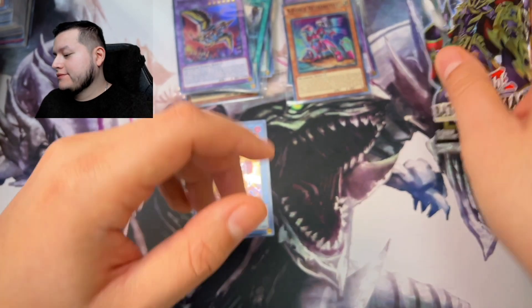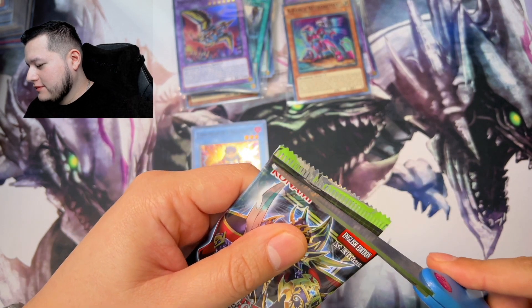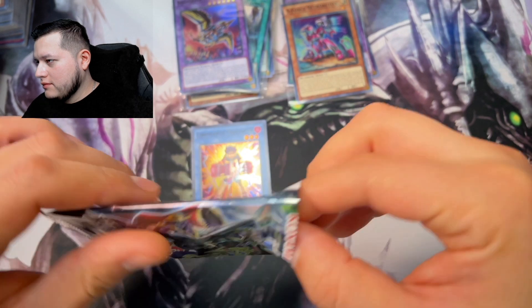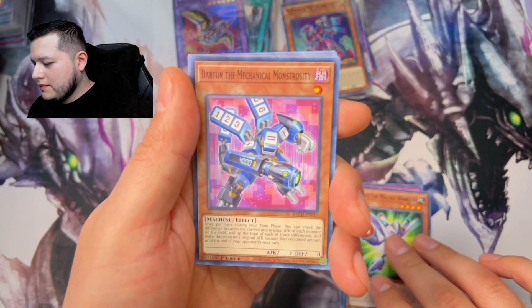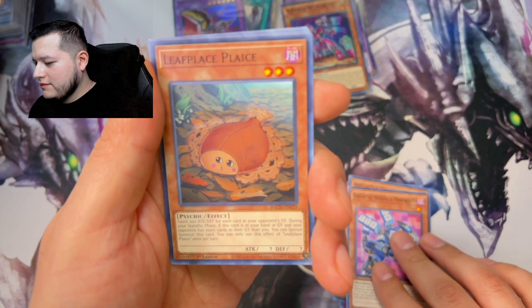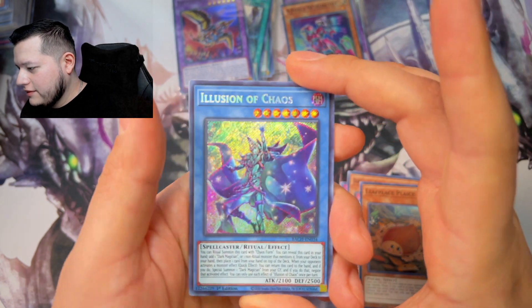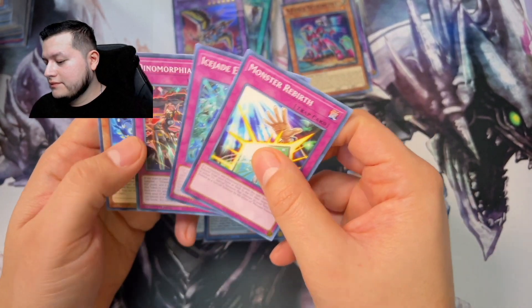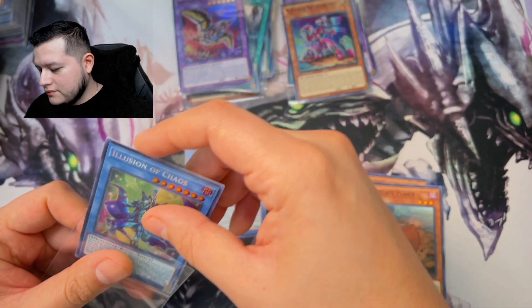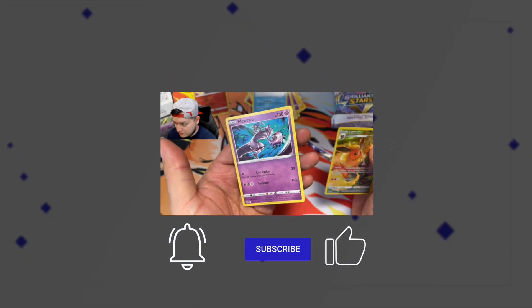One pack remaining — I don't know if it's looking good, guys. Come on Blue Eyes, that's what we want! Illusion of Chaos, Secret Rare. Wow — no Blue Eyes Jet Dragon, but overall I'm very happy with the pulls. Till next time guys, see ya.